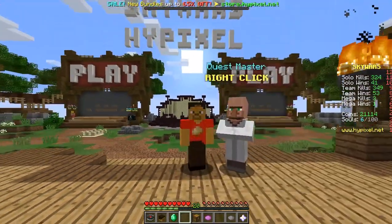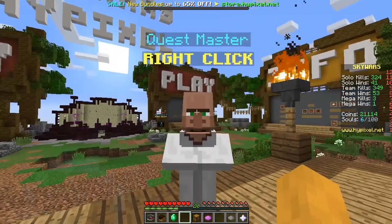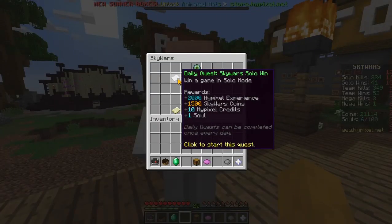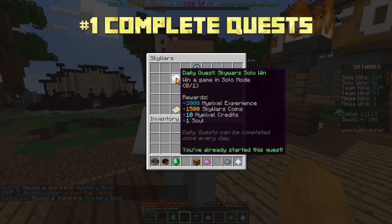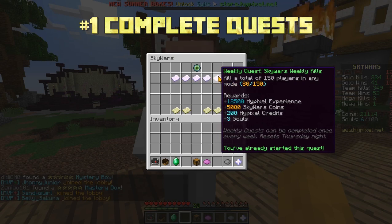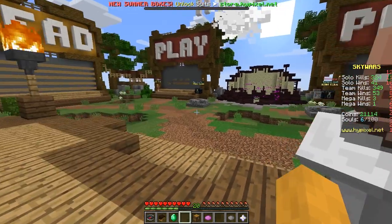So the first tip is, whatever game you choose — for example, I chose Skywars, you can see that in the background — right when you get on that lobby, you see this nice fellow with the big nose, the quest master. You want to right-click him and accept all these quests. If you complete them, they give you tons of coins. All you have to do for this one is win a Skywars game in solo mode and it'll give you 1,500 Skywars coins, along with some Hypixel credits. You've got daily and weekly quests normally, so quests will definitely help a lot.